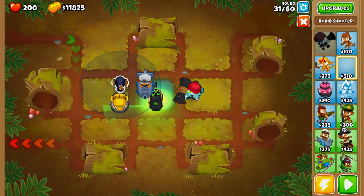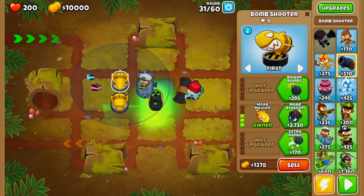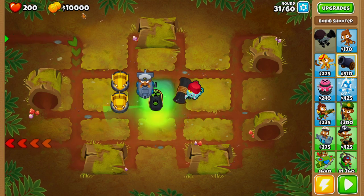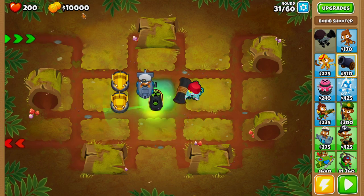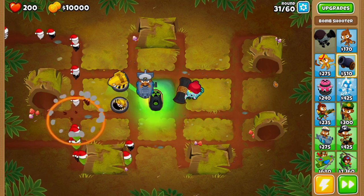We're going to grab one more bomb shooter and upgrade it only to MOAB Mauler. And that's it — as you can see, we officially have ten thousand dollars left, so we can go ahead and press play.